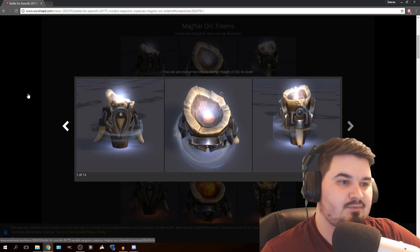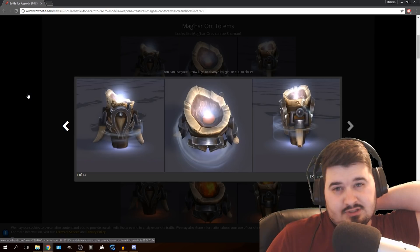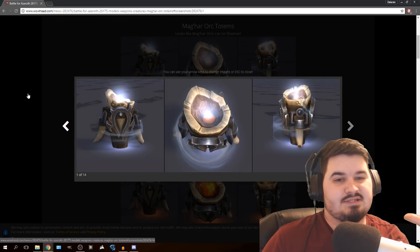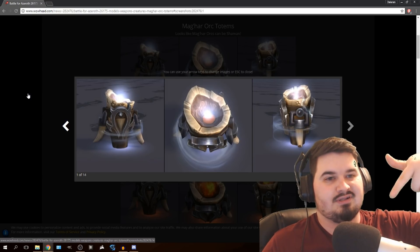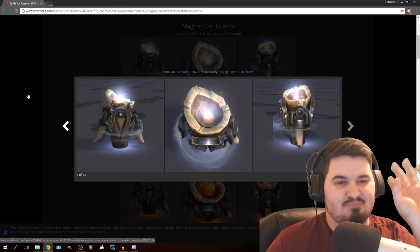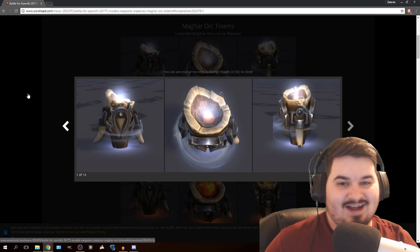I think the last totems that we've had that were really interesting — of course, you had the High Mountain Tauren totems, they're probably the newest. But the last totem I've seen that was like a really interesting take was the Goblin totem. It's the drill that keeps drilling the ground, just this machine bouncing around with smoke coming out of it. I actually like those a lot. But these look really high resolution.